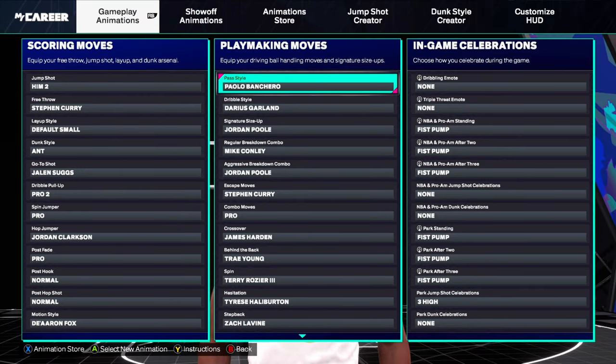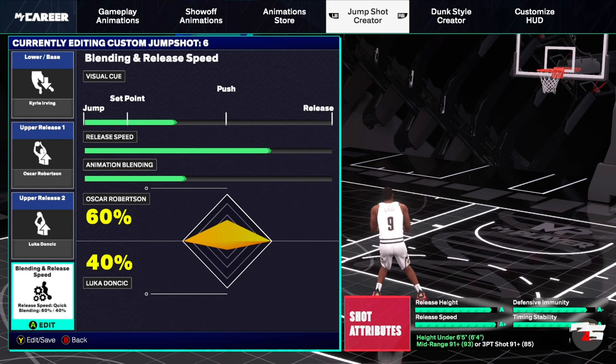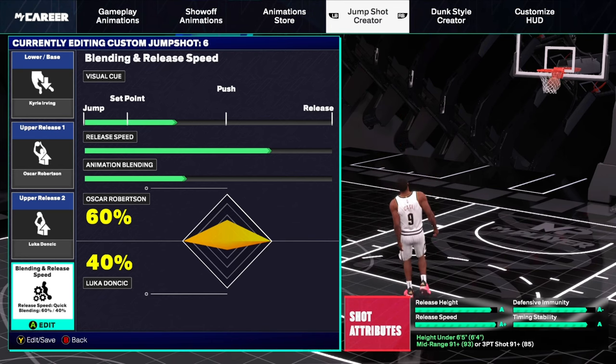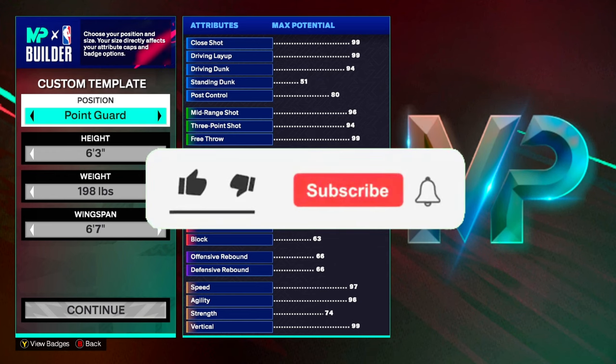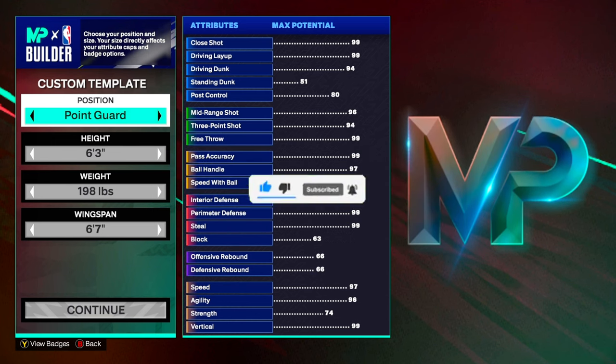Before we get into the build, let me show the animations I'm using in today's video, and I'm also going to give you the jump shot I'm using as well. I like this jump shot a lot — if you want to use a different visual cue you can, but I feel like this is the best one to use. If you could like, comment, subscribe, and turn on post notifications so you can be notified when I post, I'd really appreciate it — we're on that grind to 20K subs.